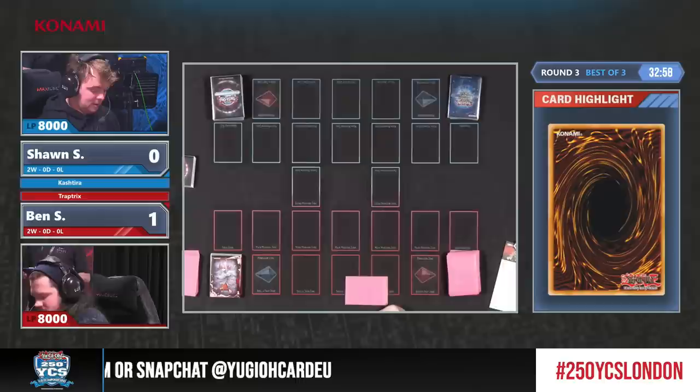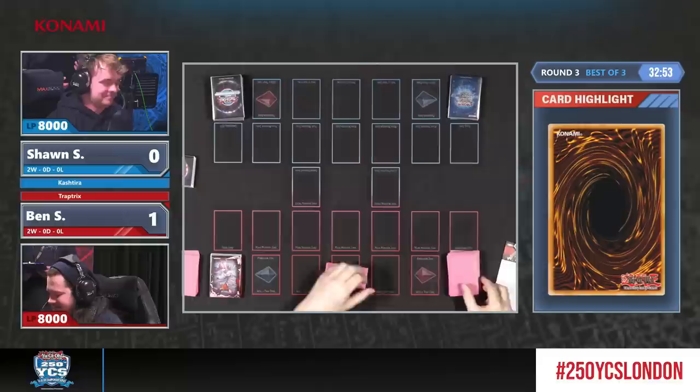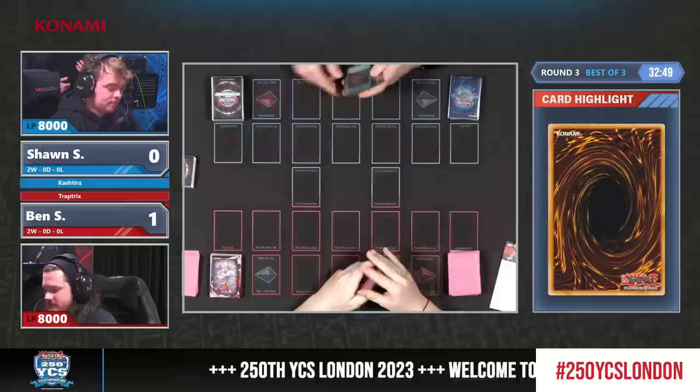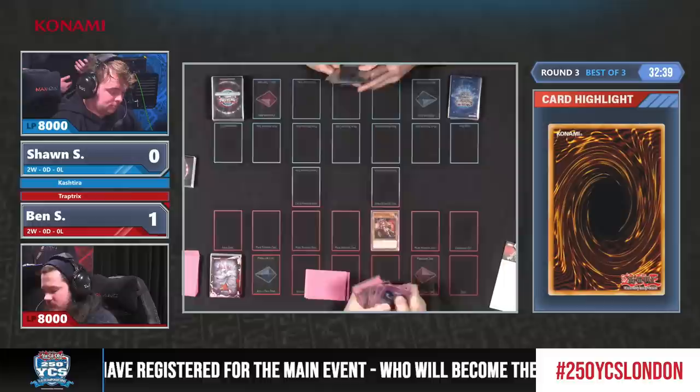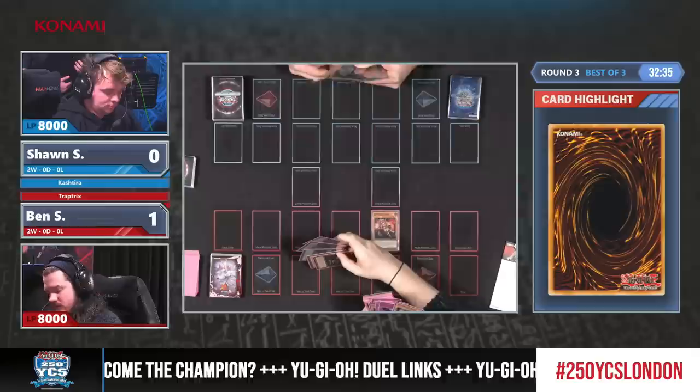Sean is going to have the opportunity to choose whether to go first or second — very likely he wants to go first. Now we can see his opening hand. But Nibiru is back, and alongside an Impermanence. Did he just pass? Wow — yeah, he just passed. Brutal. He does have Feather Duster, but he's completely bricked. He has a Ghost Mourner, which could be nice to slow things down, but bricking is brutal at this point.